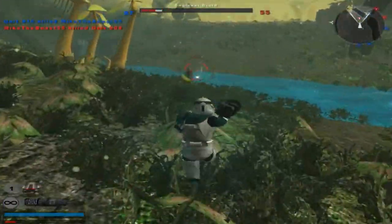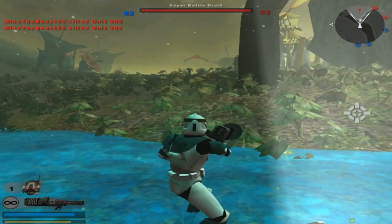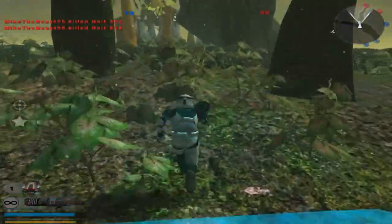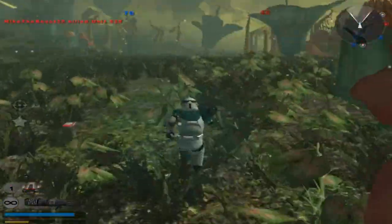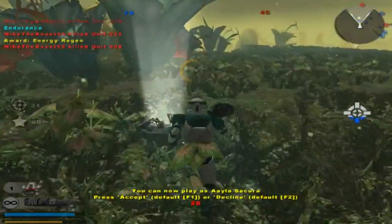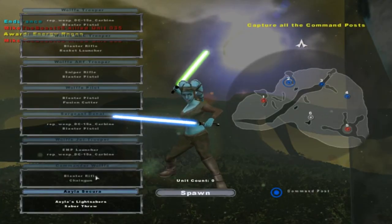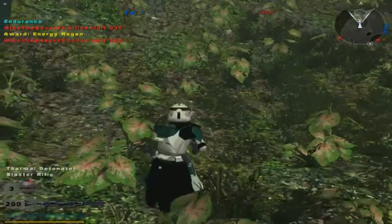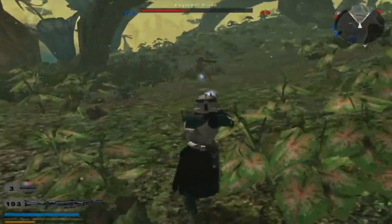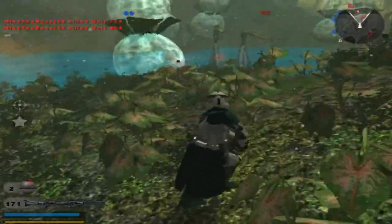You missed. A command post is under Republic control. Hostile reinforcements are being depleted. We've lost control of a command post. They just seem to take every single command post they can. Command post is under Republic control. Let's go back to this unit. You can't take a command post. Destroy your droid! Flash yourself! Wait!